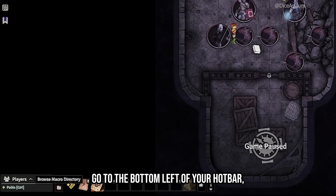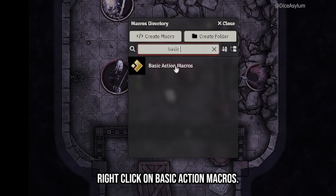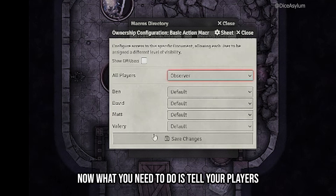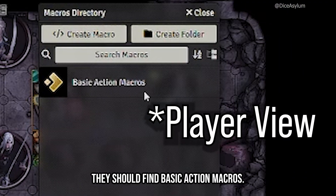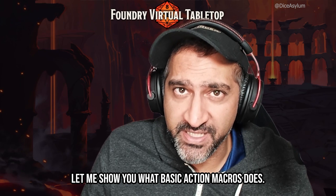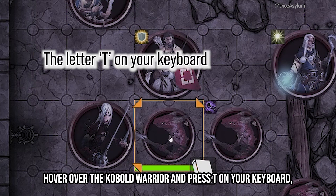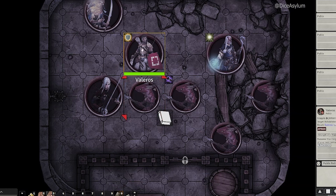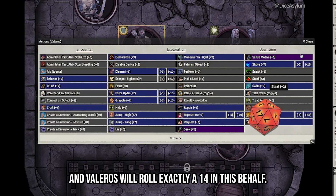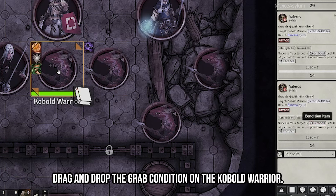Here's how to use basic action macros properly. Go to the bottom left of your hotbar where there is a little folder icon called Browse Macro Directory. Click on that. Once the folder comes up, right-click on basic action macros. Make sure you give all players observer permission. Now tell your players to go to the folder icon in the bottom left — they should find basic action macros and drag it out to their hotbar. So, target the kobold warrior by hovering over him and pressing T on your keyboard. Select Valeros, click on basic action macros, and find grapple. It's all alphabetical, and Valeros will roll — it'll tell you the success state. Your target is grabbed. You can quickly drag and drop the grabbed condition on the kobold warrior.